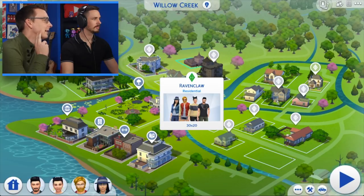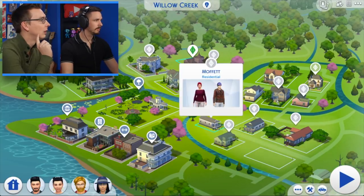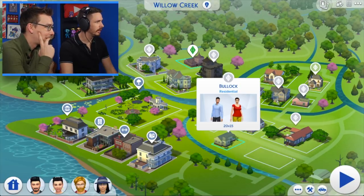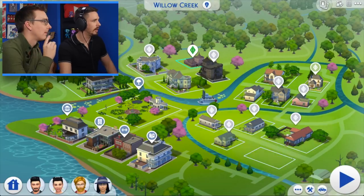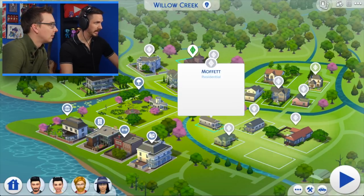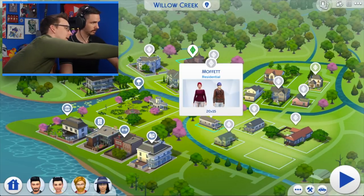As I understand it, someone built us a home that we are going to hopefully be able to insert into the game. So the real question here for me is that I would like to put it on one of these two blocks because I want this to be the borough and the Lovegood estate.